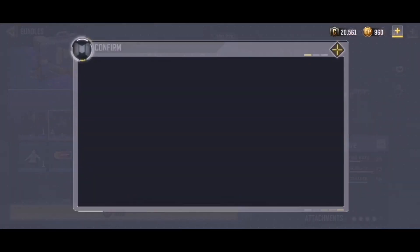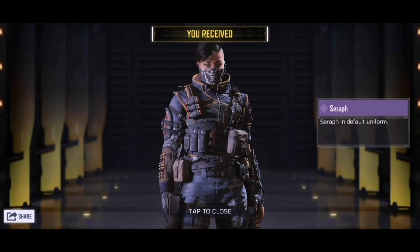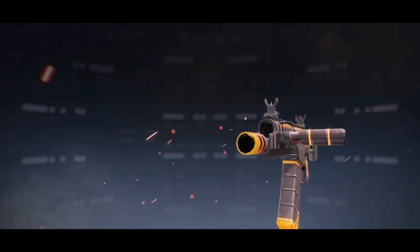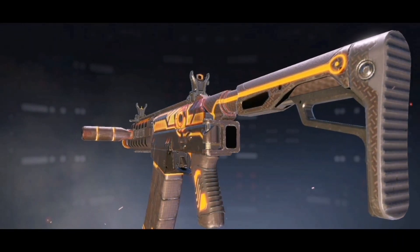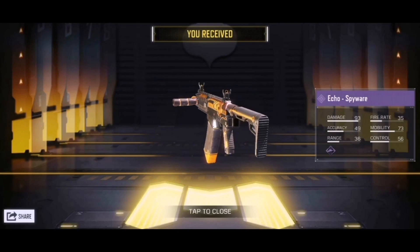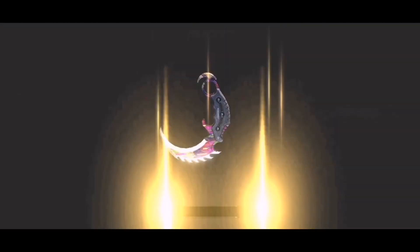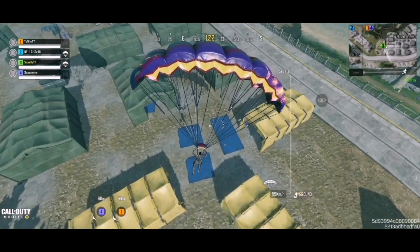Otherwise, the main items are gonna be Seraph and those VHS skins. The Echo Spyware is not too good in my opinion, but you might like it — everyone has their own opinion. Seraph is looking nice, the Epic Echo Spyware has kind of going-dark vibes but it's not animated or anything special. The VHS Glitch though — love that, that's dope.